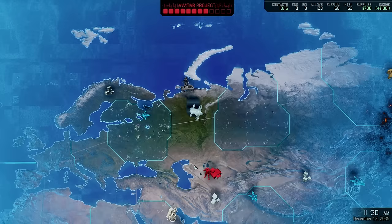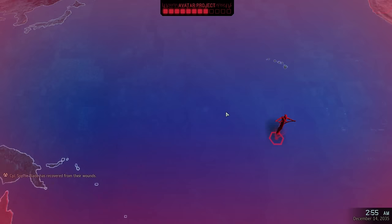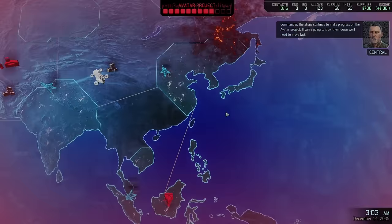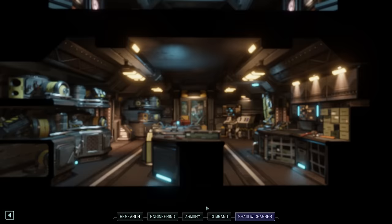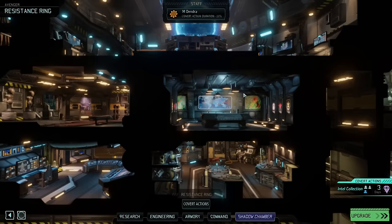Our next destination is the Alloy rumor — to unlock everything we want, we'll need more alien alloys than we currently have. One more point of Avatar Project progress should not worry us in the slightest. Instead, let's celebrate the acquisition of our first experimental powered weapon — the Blaster Launcher. This might actually be the best heavy weapon in the entire game; you'll most likely see why in the next episode. It's far from the only powered weapon we can acquire, so let's immediately schedule the next one. In total there are four, and we want and actually need to grab them all.